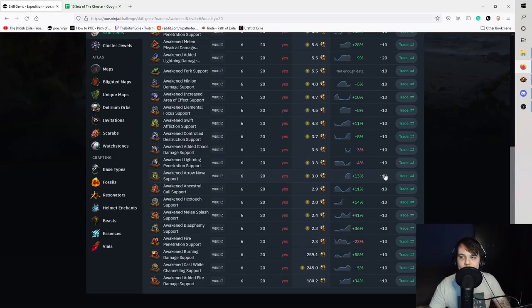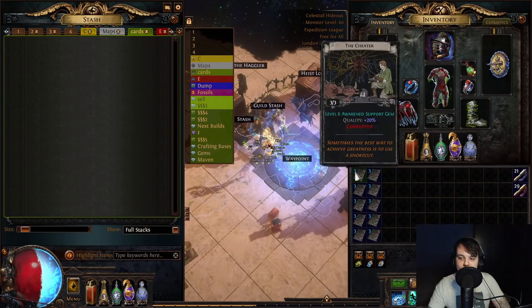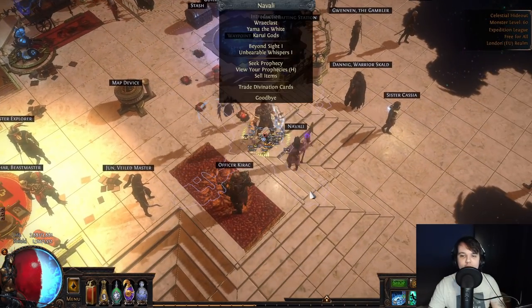We should still make a decent chunk back regardless of the outcome unless we hit absolute garbage over and over again. I'll do them all straight away, price check them, and then come back to tell you how much I made or most likely lost. We've got 10 cards — Navali, let's go.